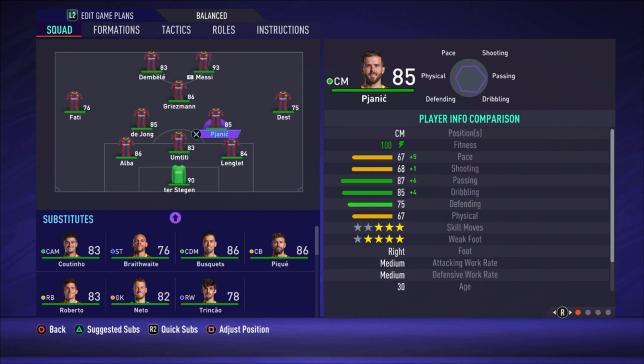We go to the central defensive midfielders — we have Pjanic and De Jong. Dest is the right midfielder and Fati is the left midfielder. I'm using these two because of their pace — they are the fastest options we have here. 88 pace for Fati, 87 pace for Dest. He is a right defender, I know, but he does the job pretty well because of his pace and his passing and dribbling are okay.